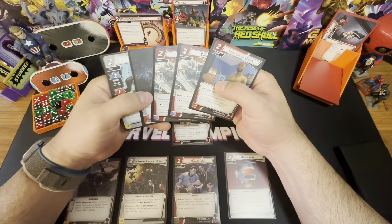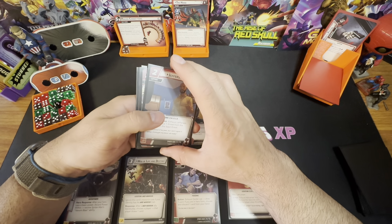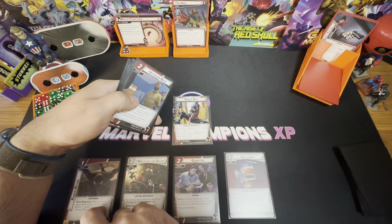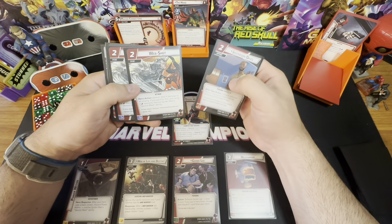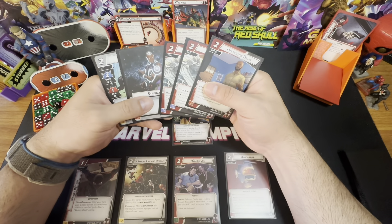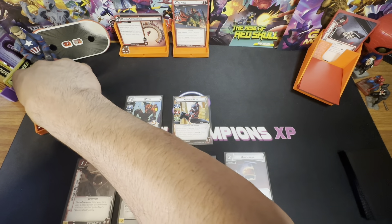I'm thinking to flip to Alter Ego and resolve Venom Blast, then flip to use the confuse status. I could stay and take advantage of the stun instead. I can use Ganke to draw an extra card. First thing: let's get Spider out — she's going to help control the threat and attack for one right off the bat. You're down to 15.